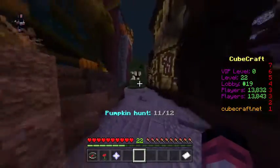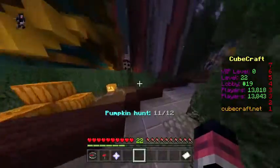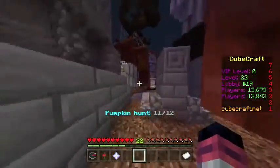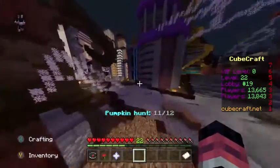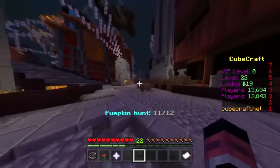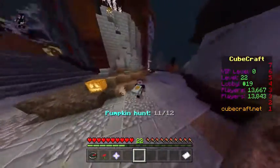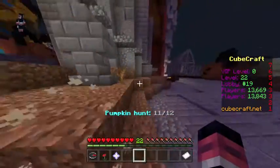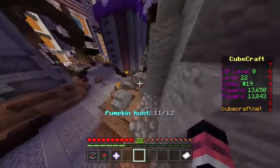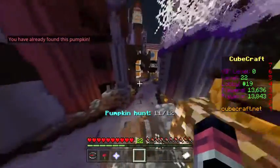Go all the way over here to this creature with the teeth, and inside there is going to be a pumpkin. Then go over here right outside the staircase and you will find the next secret head thing, which is right here.